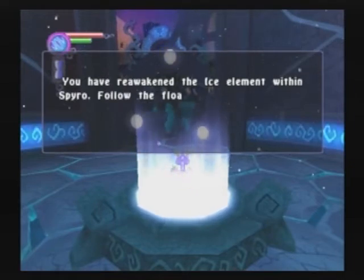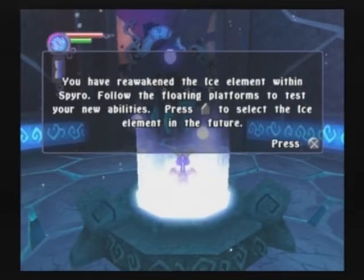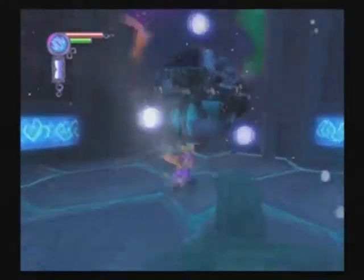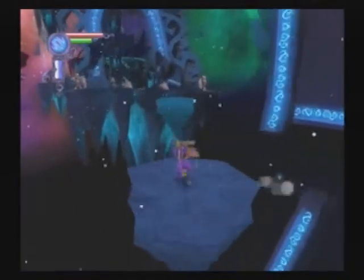What's up internet? This is Random Game Critic. Welcome back to Let's Play The Legend of Spyro: The Eternal Night. In the last episode, we began our journey through the Ancient Grove, the creepy forest of awesomeness, and we got lost. So now we're back into another trippy dream segment where we now learn the ice breath.